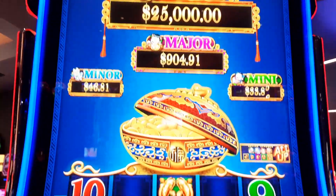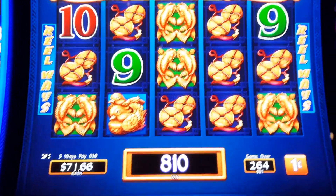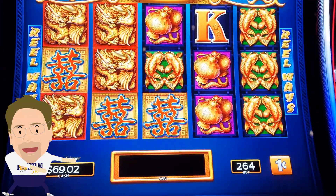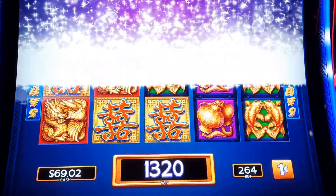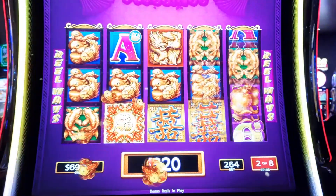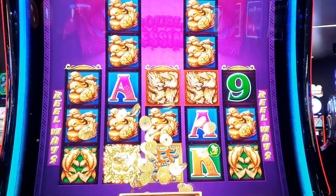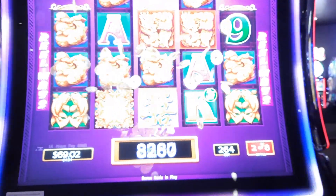Alright, trying out the Double Blessings big grand up there, see what we can do. Two 60 pullers of bet. Hey, look at that — first spin free games, take that! That's gonna be good. Yeah, 16 out of 16, that's a good one.